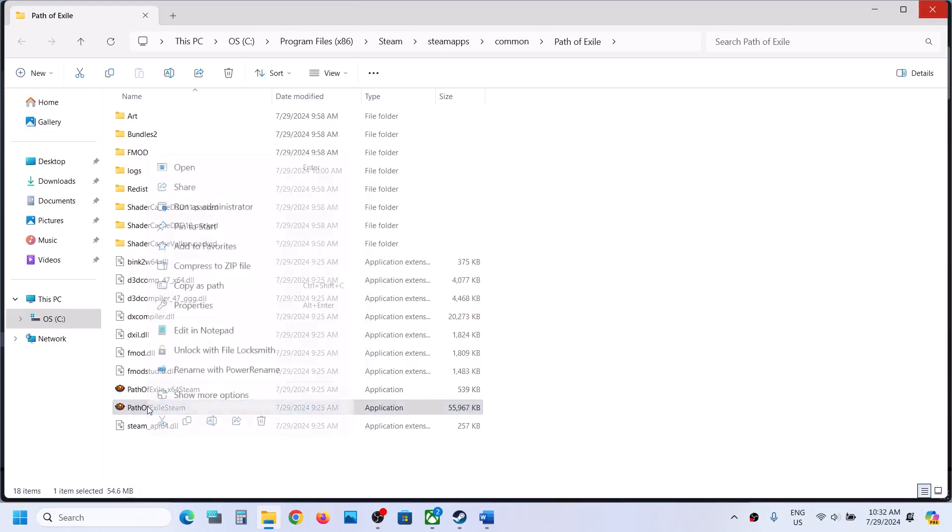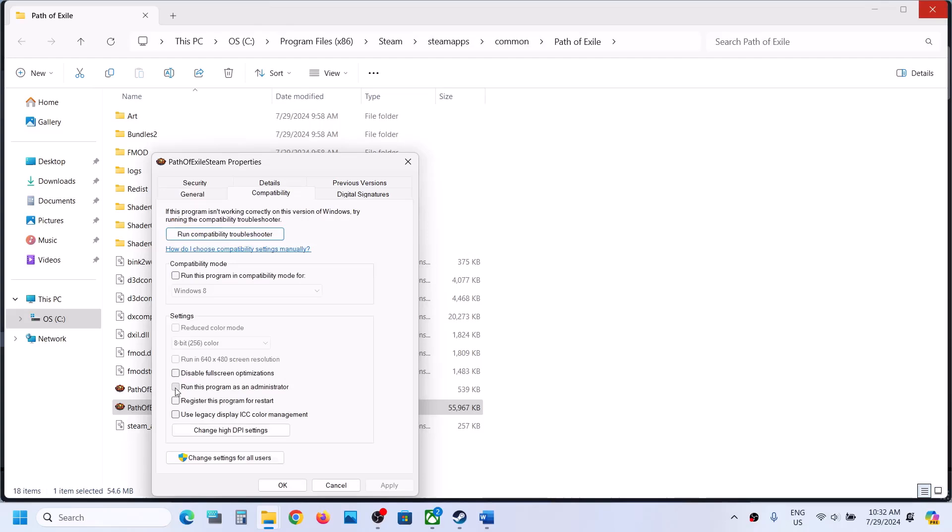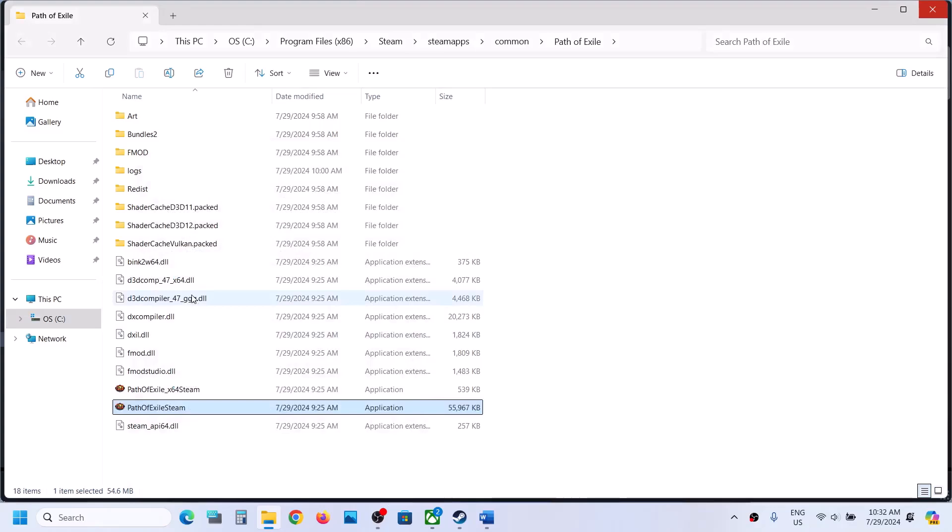Still not working? Right-click on the second exe file, go to Properties and again enable Run this program as an administrator, hit Apply, OK. If that does not work, put a check on compatibility mode, click Windows 8, hit Apply, click OK, launch the game and check. If that does not work, select Windows 7, hit Apply, click OK, launch the game. Still not working? Disable full screen optimization, hit Apply, click OK, then launch the game.